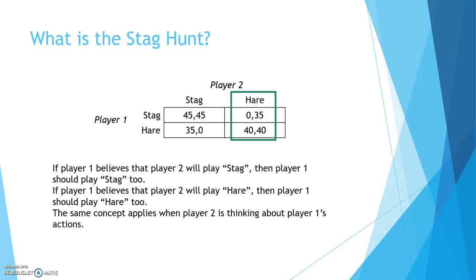And the same concept applies when player 2 is thinking about player 1's actions. Hence, if player 2 believes that player 1 will play stag, then player 2 should play stag as well. And if player 2 believes that player 1 will play hare, then player 2 should play hare as well. Hence, this game is known as a coordination game.